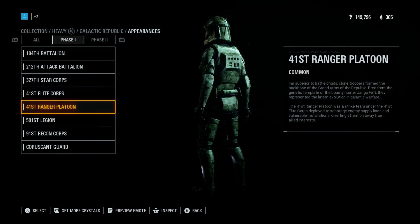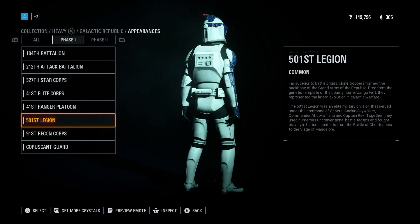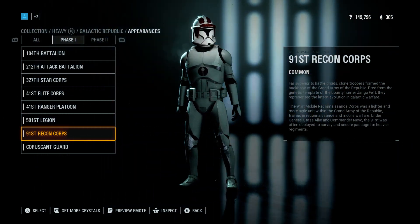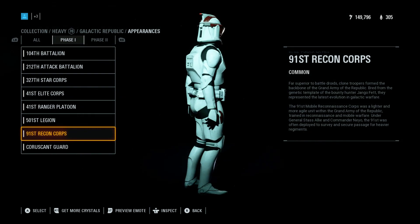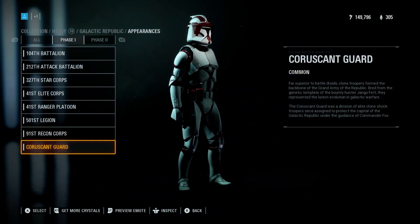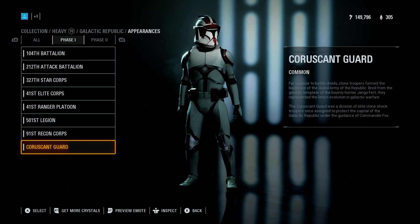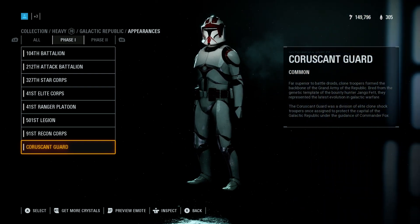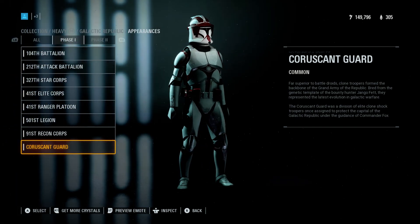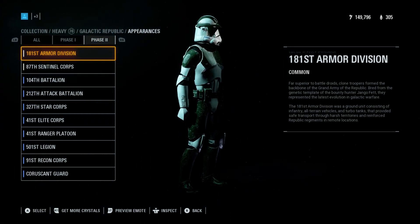There's the Ranger Platoon, 501st, 91 — and of course Coruscant Guards. It's just the helmet — the helmet's throwing me off with these clones. Because the helmet looks really good but the rest of the body is like they did 1080p up top and 360p below. You know what I mean? But nonetheless, these clone legions — this is good. We have to give them props for doing this for us. This is very nice.